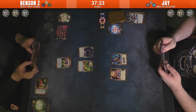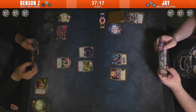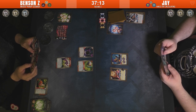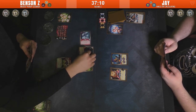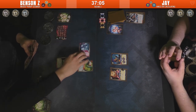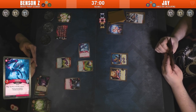That was a pretty strong journey — Benson tried to use Untamed to get rid of it, and Jay responded with his own setup, getting value out of those creatures before sacrificing them. That Nox did not get a single attack in, which was impressive.